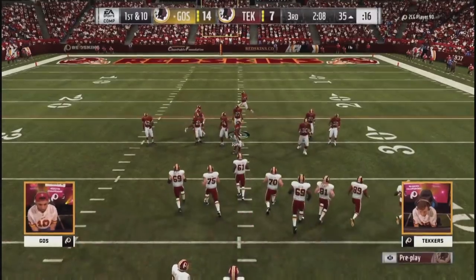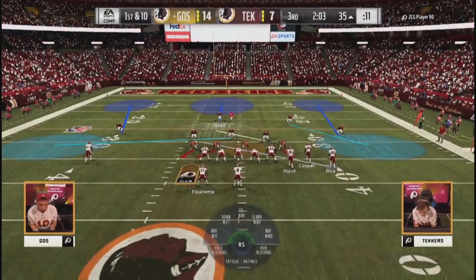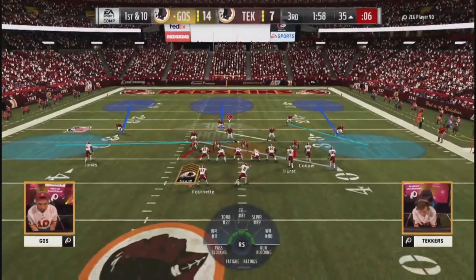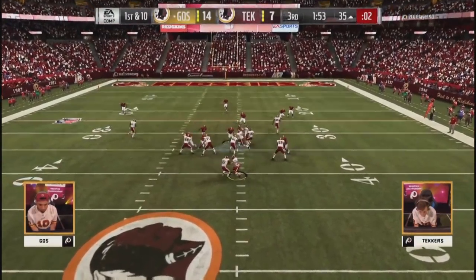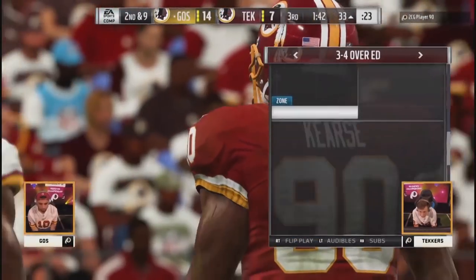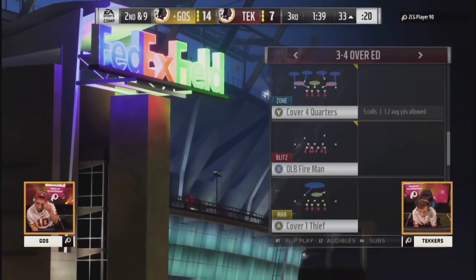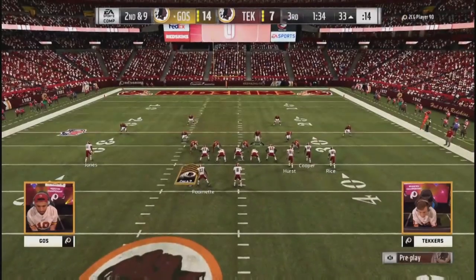Techers is running a ton of man defense here — at times you just forget about the running back. You got a little bit of man mixed with zone, a little cross-man action, but no one's got Fournette. When you got that hook zone, you can take a halfback up the seam all day long. If that's what he wants to give you, that's what he's going to take. Goes has been in this seat a long time — he hasn't forced anything so far this game except for a single miscue on an overthrow. Other than that, Goes has been pretty consistent this game.